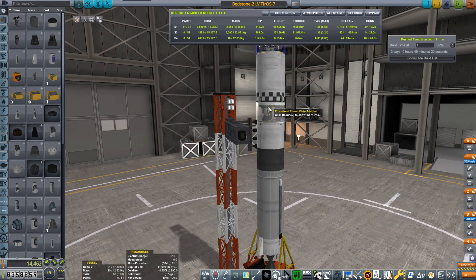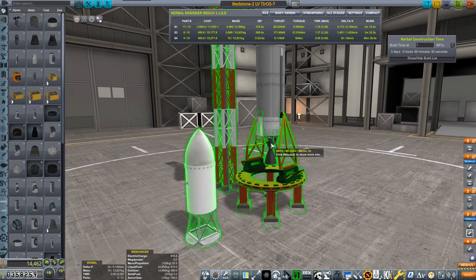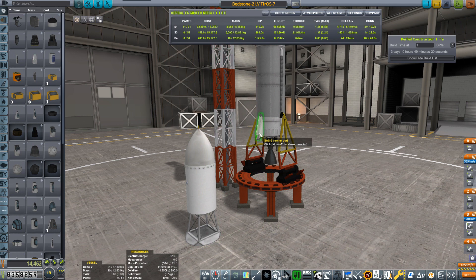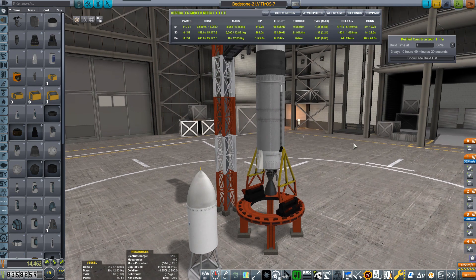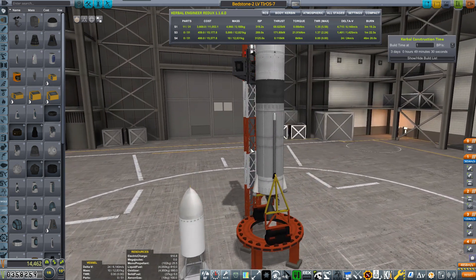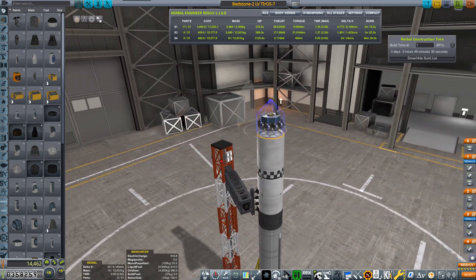The booster is the next version of the Bedstone - the second stage is exactly the same but the first stage has a slightly upgraded Merlin engine along with the verniers, which gives us a decent TWR off the pad of 1.18. We've got nearly 5,000 delta-V total, so we won't be struggling for delta-V or TWR. Hence why we don't need any strap-on boosters. Let's head to Pad A and begin today's mission.